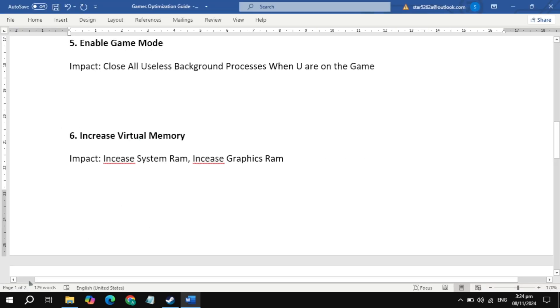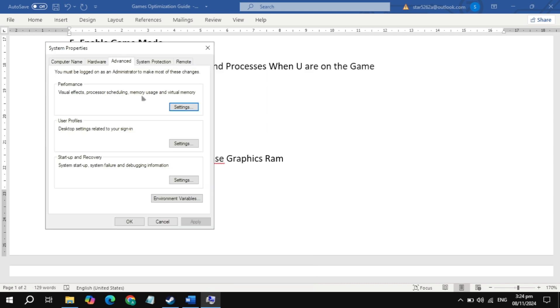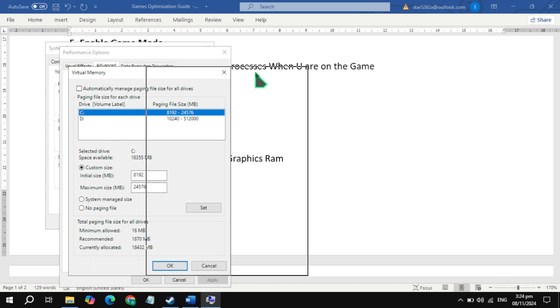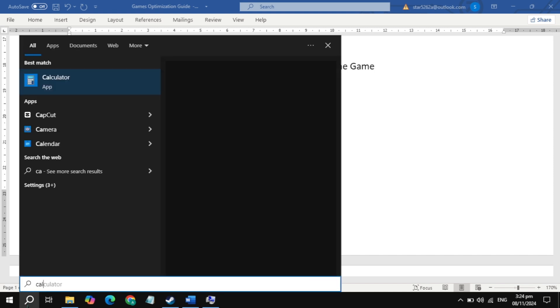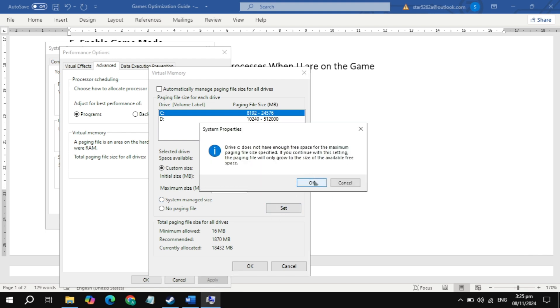The next setting is to increase virtual memory. Go to Windows search and type 'View Advanced System Settings' and open it. Click on Custom Size, select your C drive where Windows is installed. Open the Calculator — if you have 16 GB of RAM, multiply it by 1024 and type that value as the Initial Size, then multiply by 3 and type that as the Maximum Size. If you have 32 GB of RAM, do the same: multiply by 1024 for the initial size, then multiply by 3 for the maximum size. Click Set, then OK.